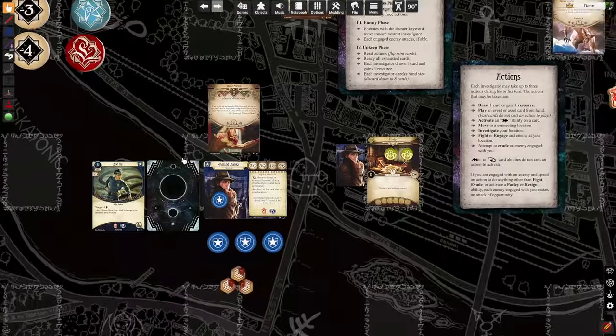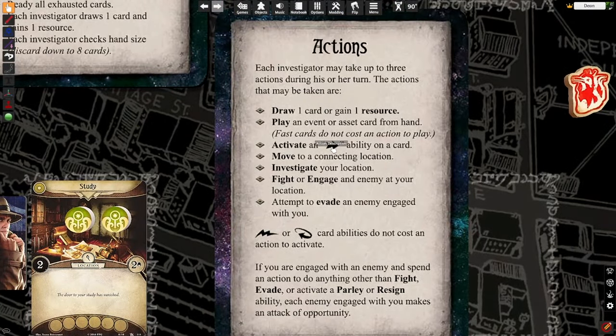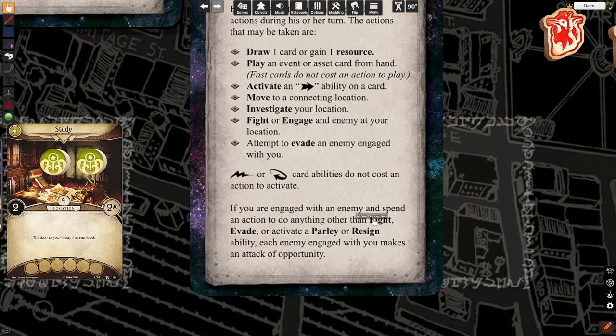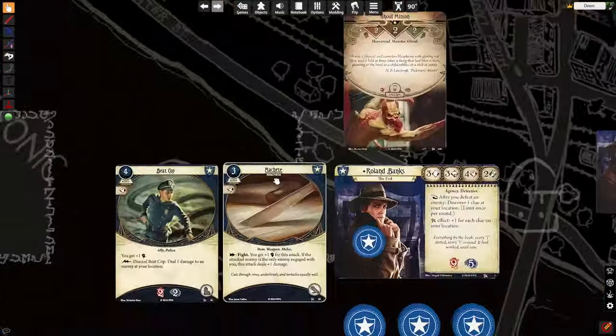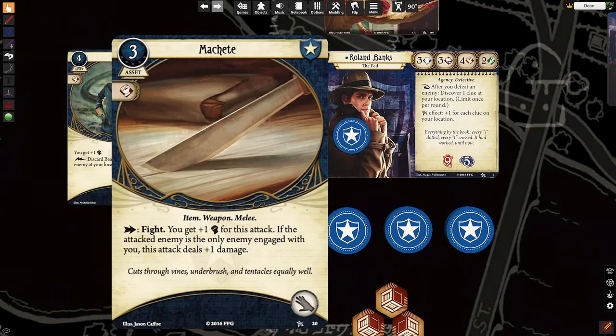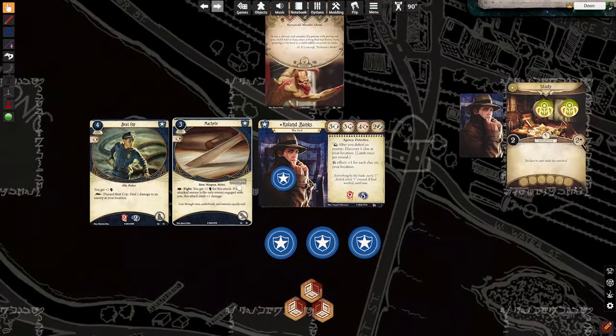To bring your weapons to bear, you would activate a trigger ability on a card. Now you might be saying, but Dean, you just told me if I don't fight or evade, I'm going to get attacked for free. That's true. But if you activate the trigger on the machete, it states: fight, you get plus one attack. So activating this trigger is telling you that you're now going to take the fight action with a plus one fist. And if it's the only enemy engaged with you, you're going to do plus one damage — so much better to fight with the weapon than with your fists.